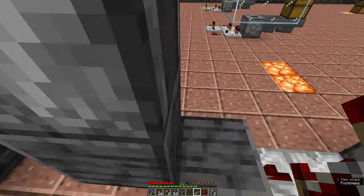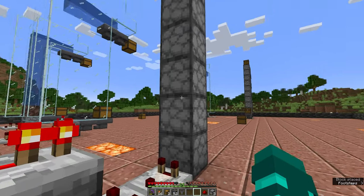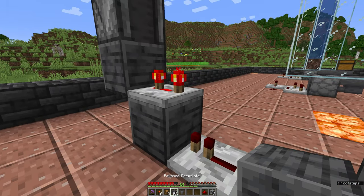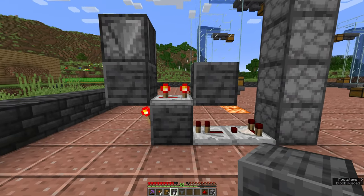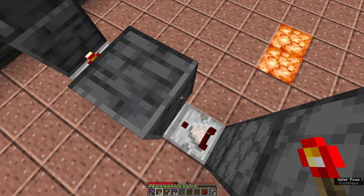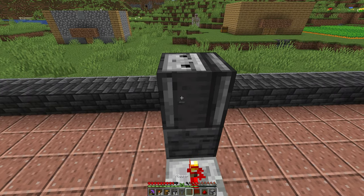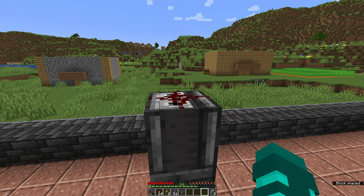Grab your second repeater and face it away from this block, pointing it towards the stack of droppers, and set that to three ticks. At this point shift-click to place a block there, then switch to your redstone torch and place one redstone torch on the side facing the droppers and one directly on top where you are currently standing. While you're here, place the redstone dust on top of the observer like so.